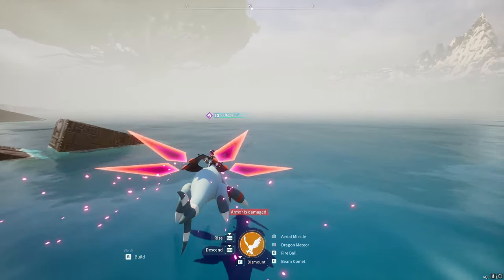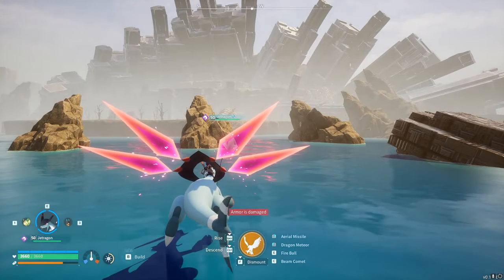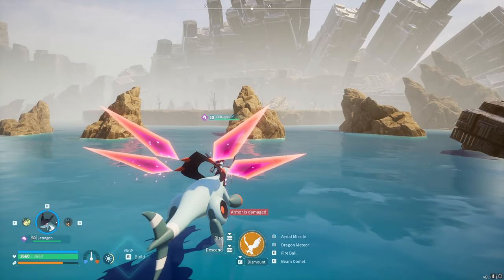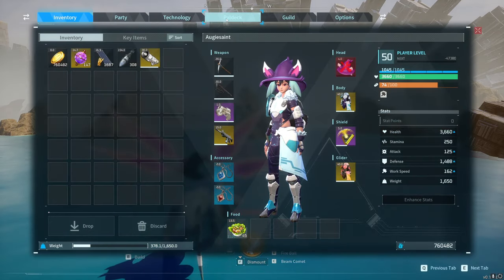As soon as you have a flying mount, it can fly above the water and with zero stamina you won't actually drown or anything. So just get yourself a flying mount — it's definitely a little bit faster than a swimming mount. But anyway, what really matters is the pals you get in here.